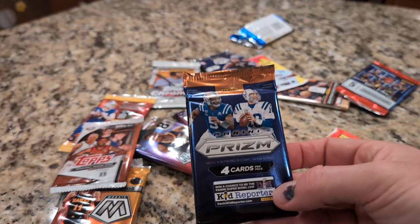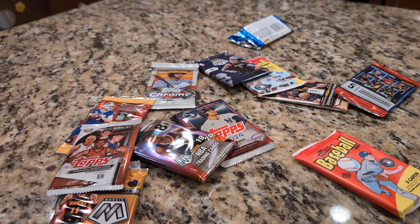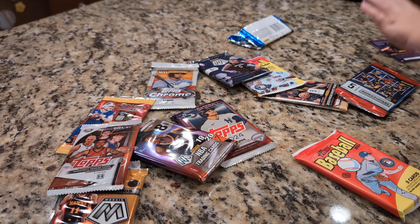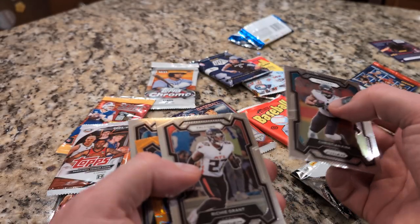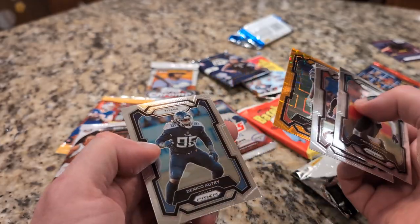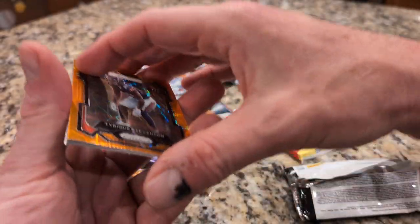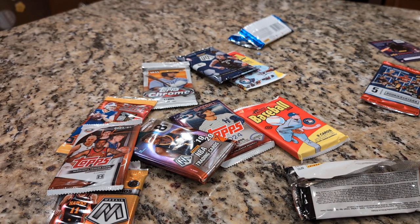Panini Prism — you get the same stuff every month. Oh, they're like shiny cards — you get something gold, something else. Just four cards in that pack. Let's see — who is this guy? This is Tyreek Stevenson. I don't know much about this guy but it's the best card in the pack, I'm pretty sure of that.